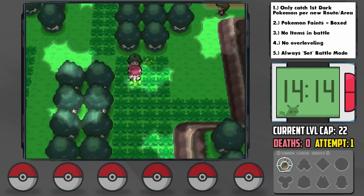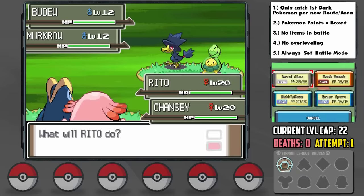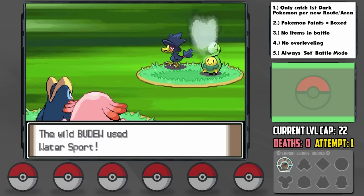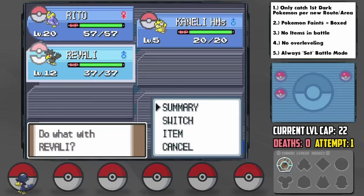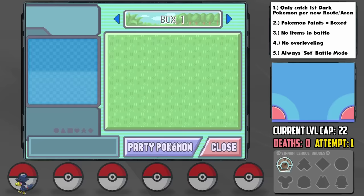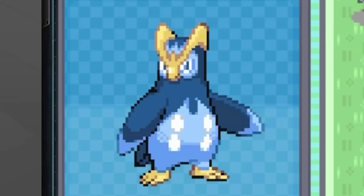We arrive at the location of our first viable encounter, Eterna Forest, where we meet Cheryl and can find a Murkrow. Now these encounters are always both hilarious and nerve-wracking, because we literally have to take out Cheryl's Chansey before it attempts to take out Murkrow with Egg Bomb. Thankfully we pull it off and successfully catch Murkrow, which I nickname Revali. Revali ends up having a bold nature — plus defense and minus attack. Absolutely disgusting for a future Honchkrow, but we'll work with it. With that we deposit good old Rito, because if I'm honest, he was starting to scare me with his savagery.